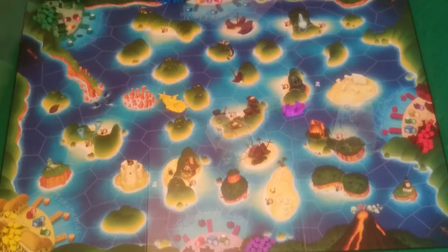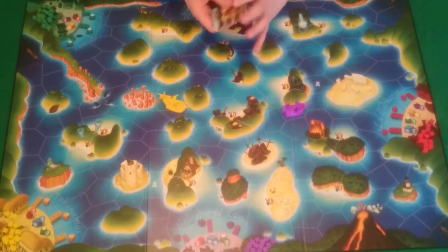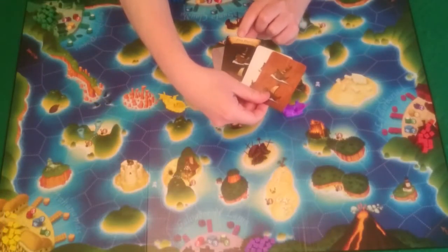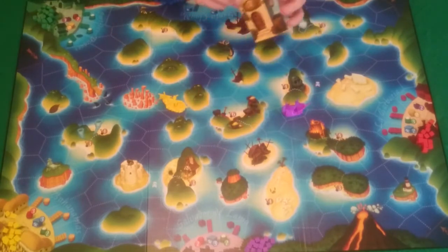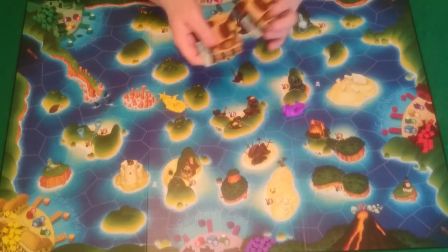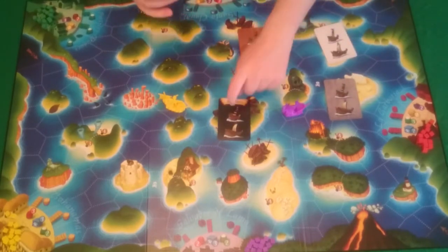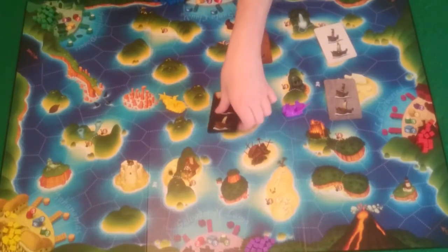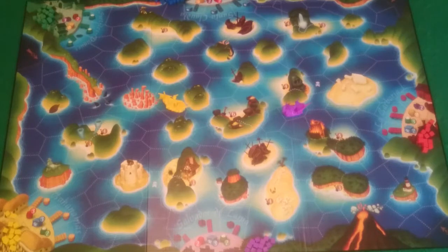Give each player their governor's daughter card — choose whether to use the 10-point or 20-point version; no need to shuffle these as they are all the same. Then shuffle the ship cards — these show the various ship colors, and the black one is marked as first player. Deal one to each player; whoever has the black ship card will be the first player, with play going clockwise from there.